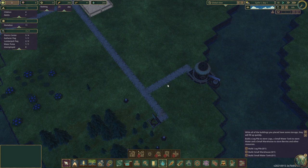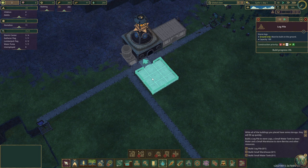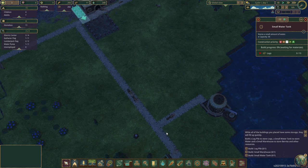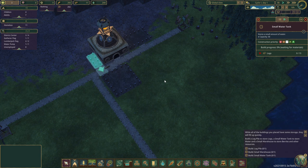Those three things will take a little while to build. They require 15 logs each — although the log pile apparently doesn't require any logs, it just requires somebody to build it. The water tank also requires 15 logs. So we have some logging to do before we can have everything going.